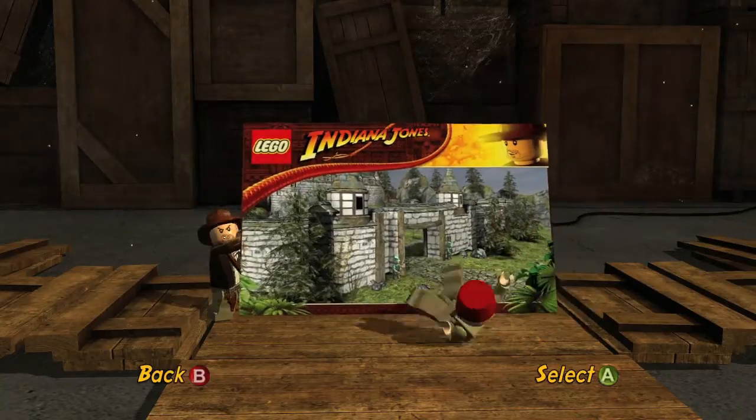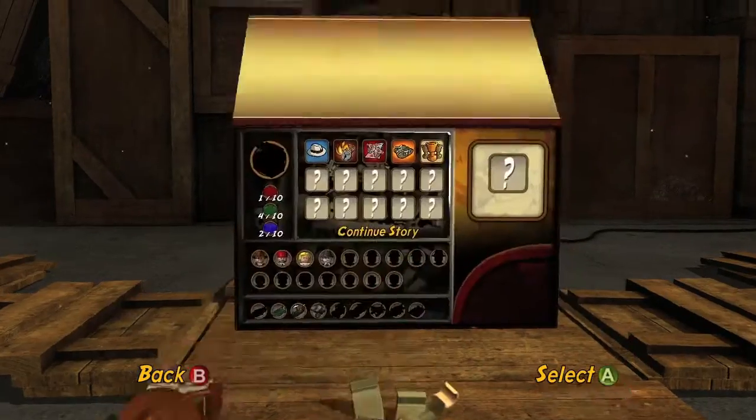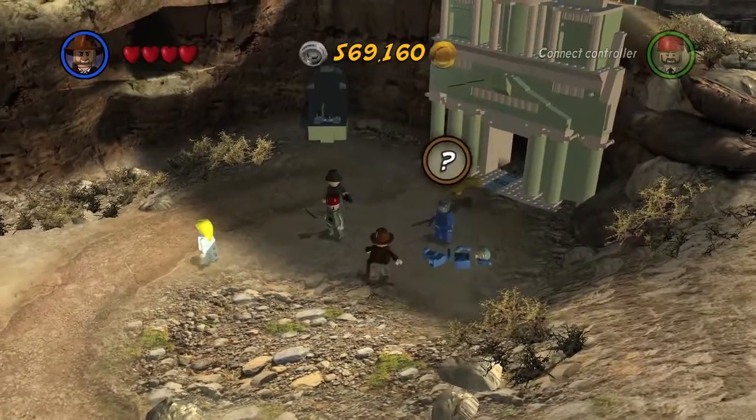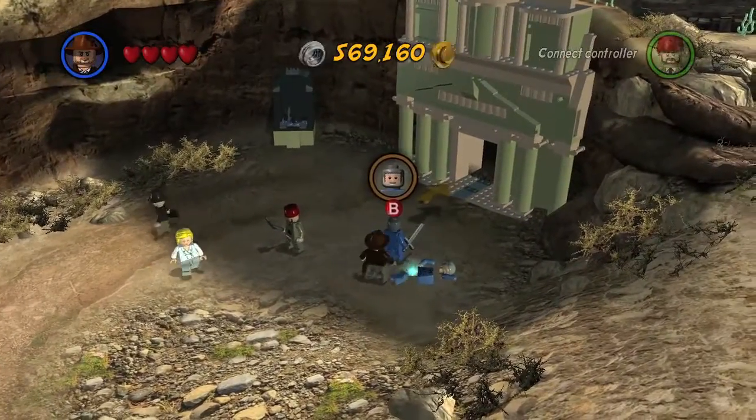What you want to do is start it up and go into free play mode. Open it up, then go to continue story, and right where you start, you will see this guy walk out of the temple.